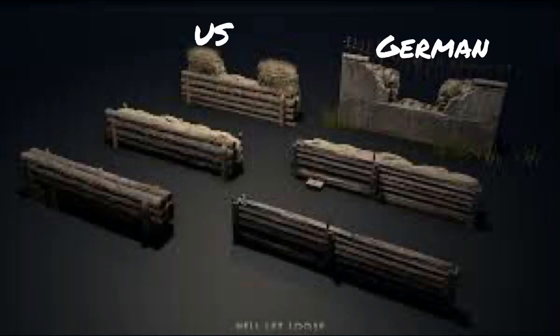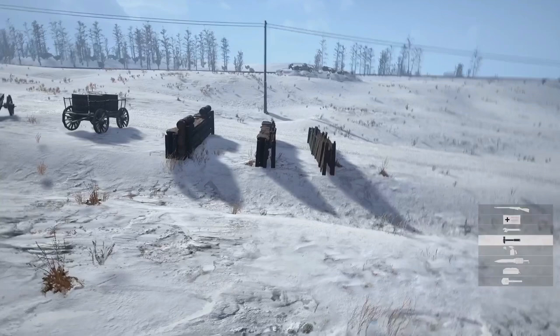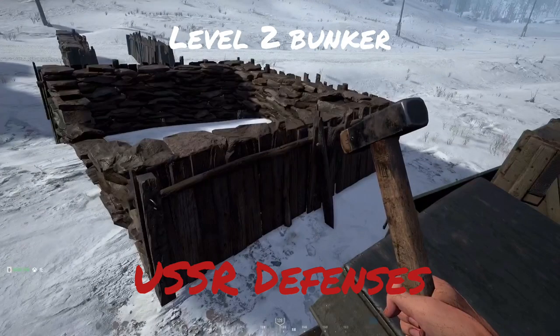Here's what the defenses look like visually. On the US side you have level one, two, and three barricades, and on the German side the same progression. For bunkers, US level one, two, and three are shown, and German bunkers go ger one, ger two, ger three. For the Soviets, since photos weren't available, in-game footage was captured showing barricades at level one, two, three, and the Russian pillboxes at level one, two, and three.